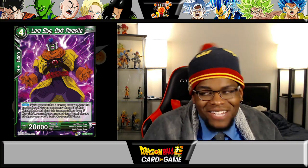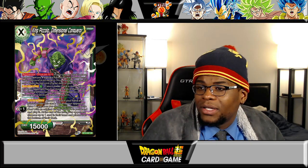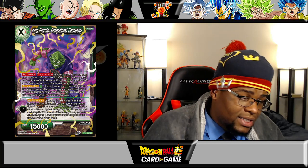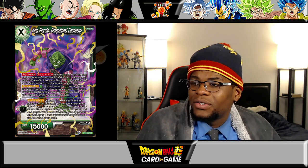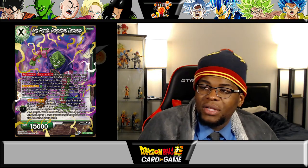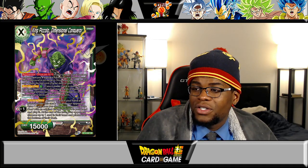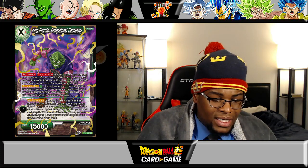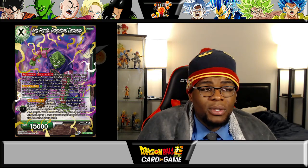Moving to the SRs: King Piccolo Dimensional Conquer — the rejuvenate unison. You move four markers from this card, take a card from under this card, put it into the drop zone, then take the top card of your deck and put it into your life. Activate main green: if your leader card is mono green and your opponent has seven or more cards in their hand, play this card from your hand with a marker on it for one green instead of two — pretty cool. Plus one activate main: choose one card in your hand and place it under this card, you and your opponent draw one card, then choose up to one green battle card with an original energy cost of one in your hand and play it; at the end of the turn your opponent chooses one card in their hand and places it at the bottom of the deck. I like this one a lot.